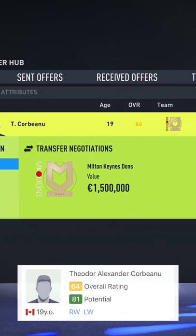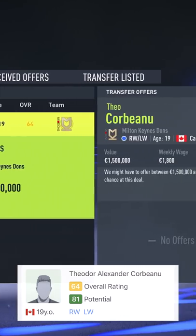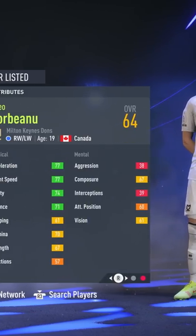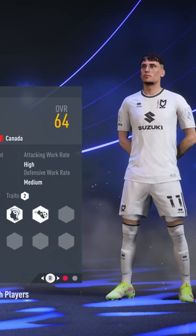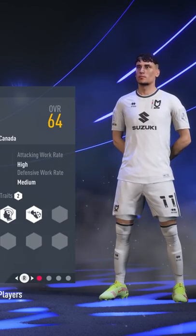From maybe on the higher end of 1 million, Theo Corbiano — Canadian right winger, left winger. He's got a base potential of 81 and a 64 overall. You're looking at a great player now and definitely a great player for the future.